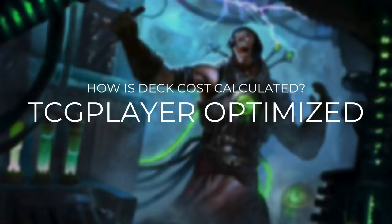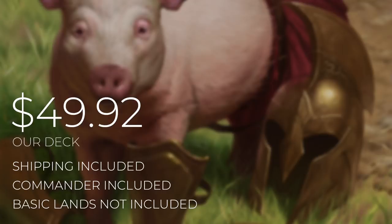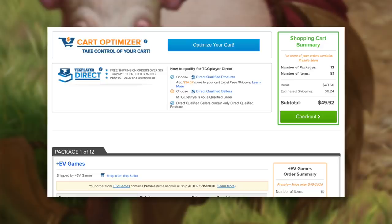Now that we've gone through every single card in this deck, let's do a quick price check. A quick reminder that our deck costs are calculated using TCG Player optimization, including heavily played and damaged cards. The average Yidris EDH rec deck will set you back $582.43. Our deck is much more affordable, coming in at $49.92. Prices can and will fluctuate over time, but I want to be as transparent as possible — check the link in the description for a full breakdown.